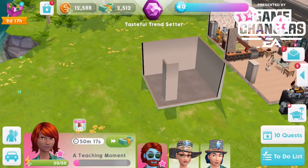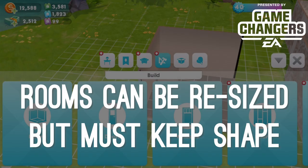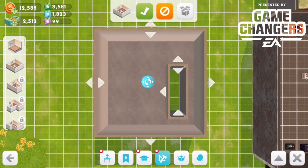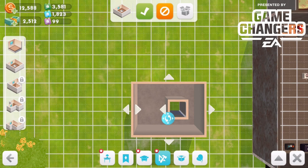I guess this would be used for having, if you want to put like a pool out there or some kind of little outdoor seating, rather than having four rooms around the outside. So basically it wasn't possible to make the little inside bit disappear, if you made the two walls go absolutely together. The minimum size is going to be a three by three room, because this is as small as you can make it. Cute though.